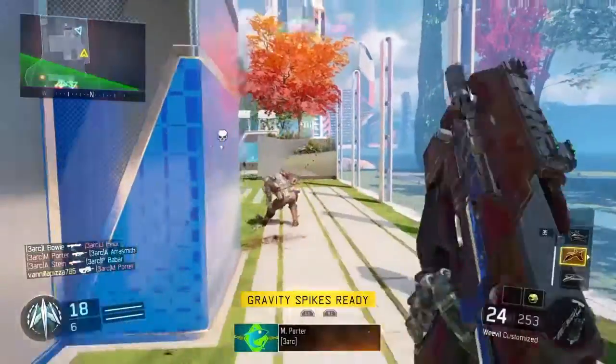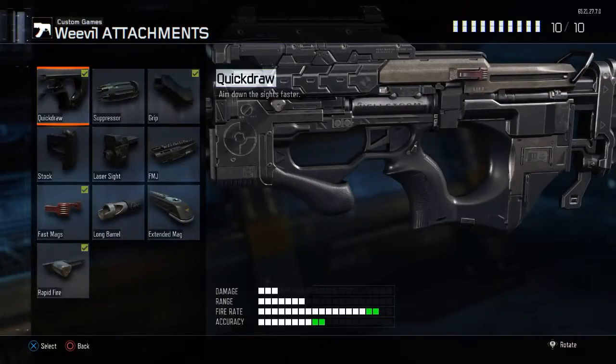The next attachment you're going to need is quickdraw. The reason you're going to need quickdraw is so you can aim down your sights faster.